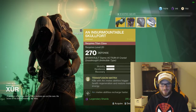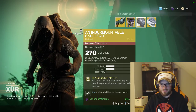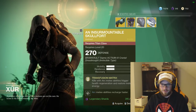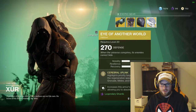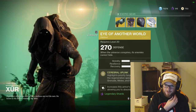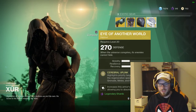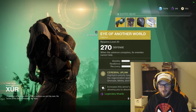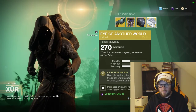The Insurmountable Skullfort has kills with Arc melee abilities that trigger health regeneration and restore melee energy — that's pretty good. Arc melee abilities also recharge faster. It highlights priority targets and improves regeneration speed of your grenade, melee, and rift abilities, with an armor increase mod on it.